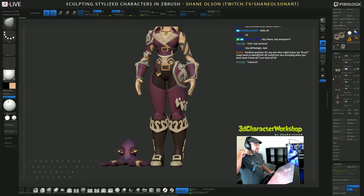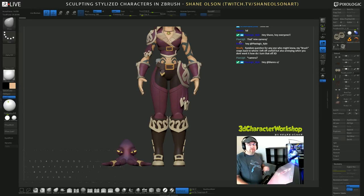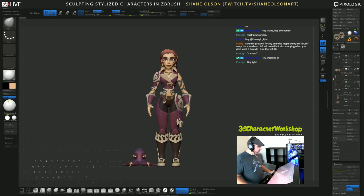So your brush snaps back? Turn off lazy mouse — hit L, that will turn off lazy mouse. In the new 4r8 they've added a thing that allows you to snap and continue a stroke, and that comes with lazy mouse. So if you're within a very close proximity of where you left off, it'll try to snap to where it was left off. All you have to do is turn lazy mouse off and it'll work. Hope that answers your question — hope I know what I'm talking about!